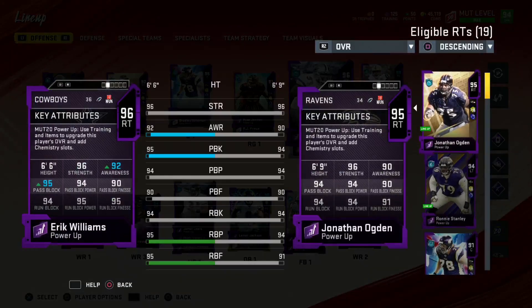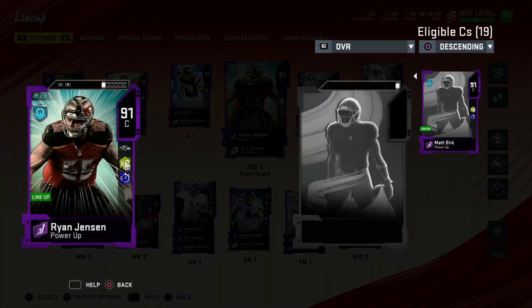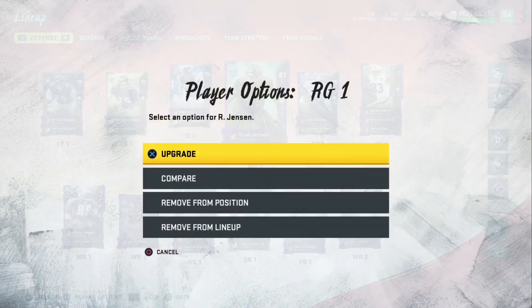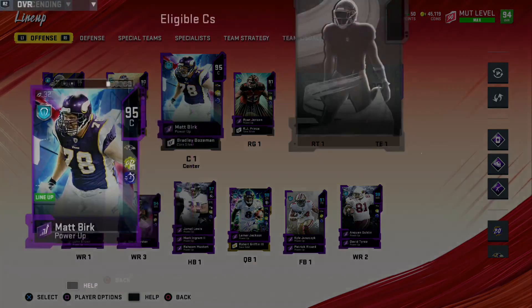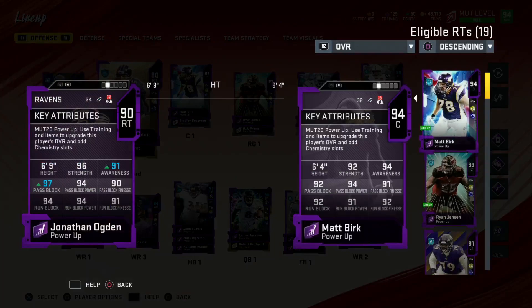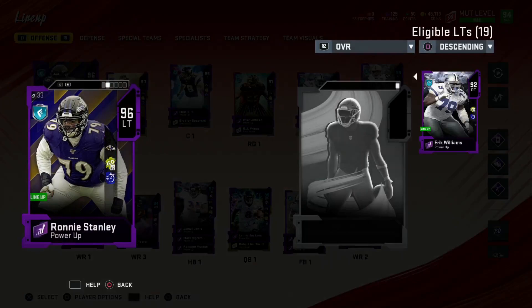Offensive line wise we have some backups, but starting we have Eric Williams at right tackle with 95 pass block and 94 run block. We have Jensen — players are playing out of position, but because of the power-ups you can change a player's position without having to put him in a different lineup spot. Ryan Jensen gets the ability to play right guard. Matt Burke comes in next — very OP, 95 and 92. John Ogden has the right tackle/left guard ability but plays right tackle at 97/94. Ronnie Stanley comes in at 97/94.